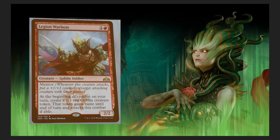I think I'm really starting to like this Mentor mechanic. When at the beginning of combat on your turn you get that 1/1 red Goblin creature token with a little haste — it is a three-drop. I'd still rather run Goblin Chain Whirler, but every card serves its own purpose. Comparing apples to oranges.